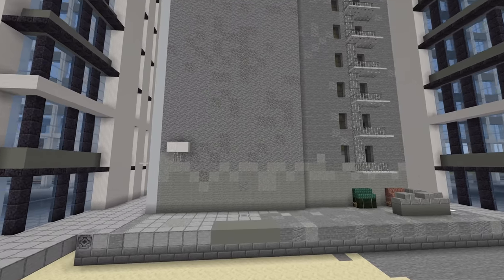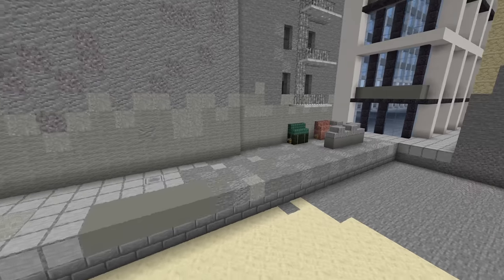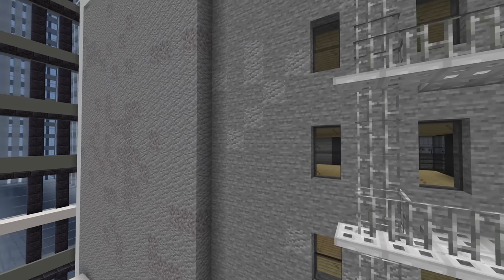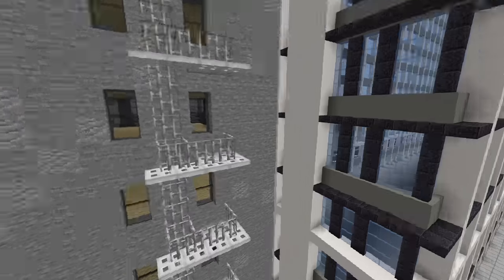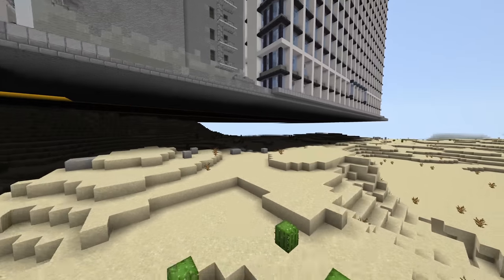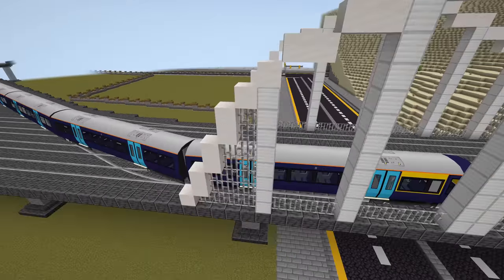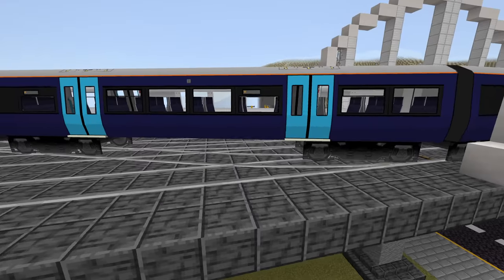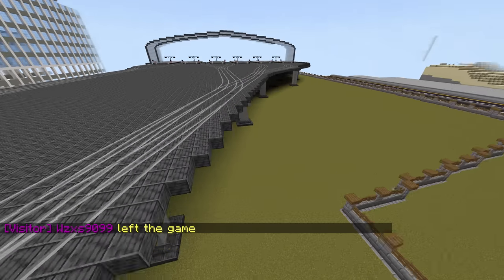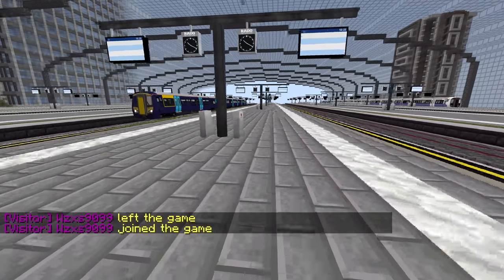Wow, look how much detail they put in — even the back has a random block wall with a gradient as well, from wool going up with some andesite and stone. And then the back of this is all floating. This is a different train — I wonder where this is going to, or what line this is. So some of these lines have been connected and some of these lines are not.